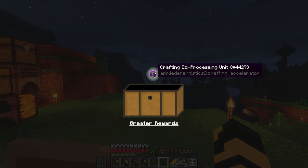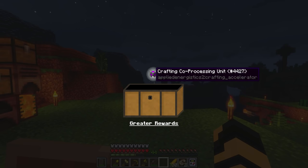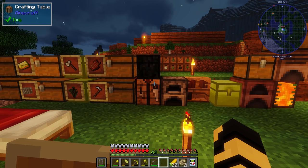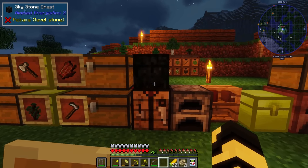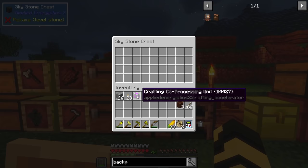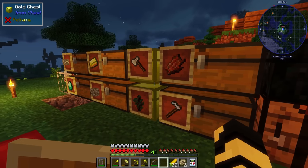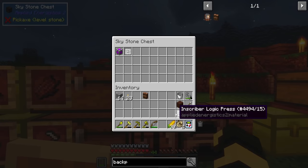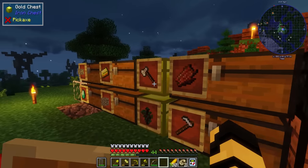I got a crafting co-processing unit from Applied Energistics 2. Ooh, nice — it's a greater reward. Alright folks, secrets out: I am not up on Applied Energistics, I'm sorry. I am going to put anything Applied Energistics in there, including the inscribers, because my tools chest is getting a bit full and these are things that I won't be using for a bit.